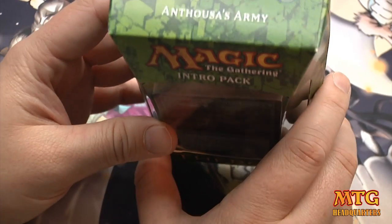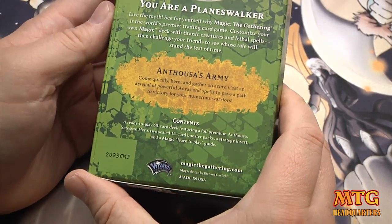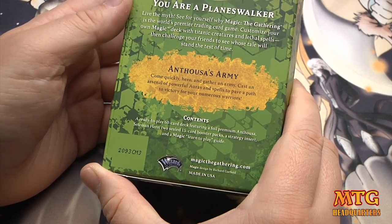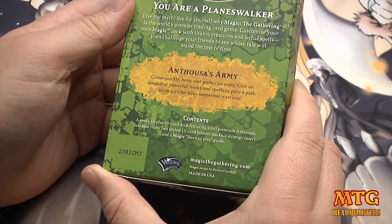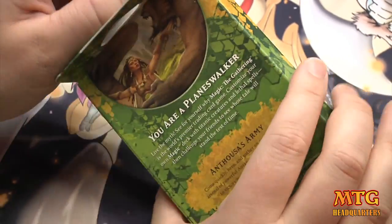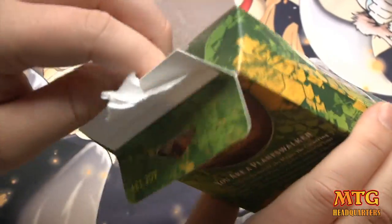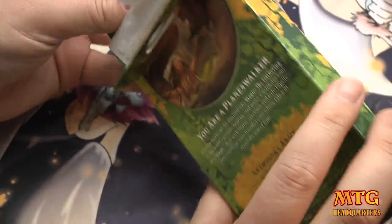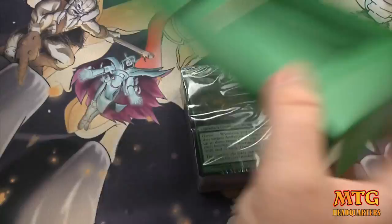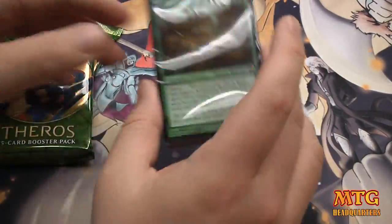This is the White-Green Anthusa's Army, if I'm pronouncing that correctly. You get your ready-to-play 60-card deck and two super-sweet Theros packs. I don't know what order I'm uploading this in, but I have yet to open a Mythic, yet to open a God, and I've opened almost an entire booster box of Theros, which is kind of sad.